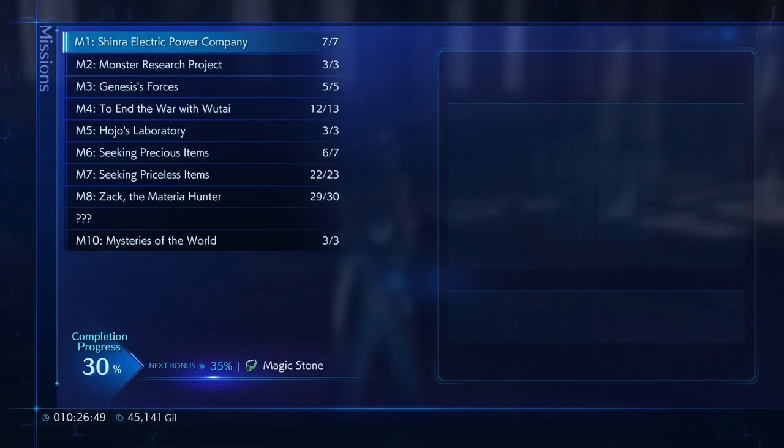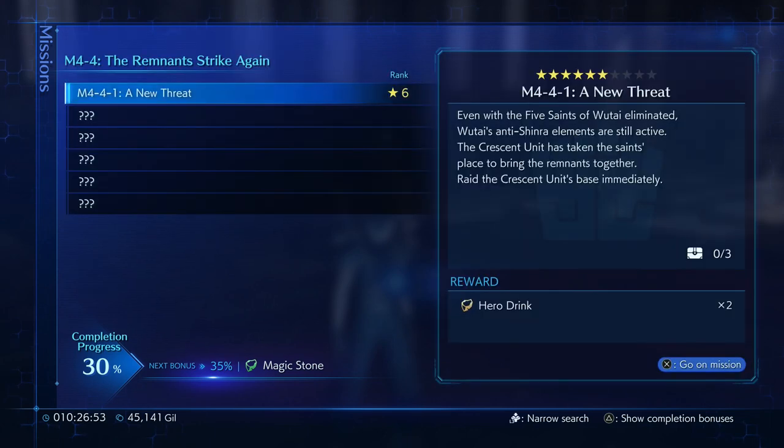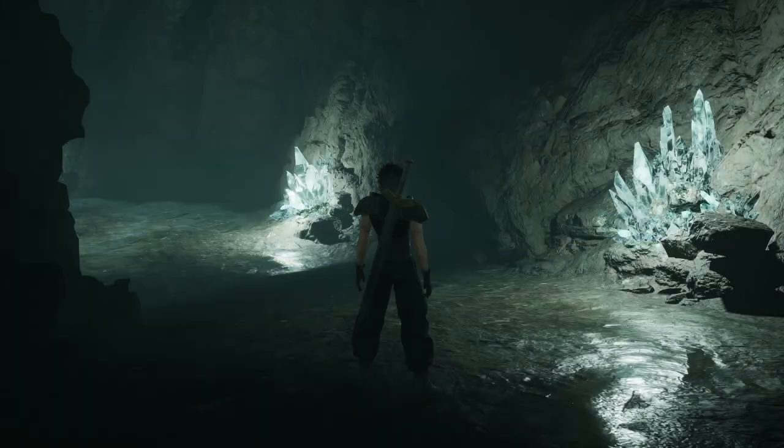Hello everybody, it's Sephirothable 4 for another mission video. Today we're going to be doing a whole load of Wutai stuff, starting with the Remnant Strike again — a new threat. Even with the 5 Saints of Wutai eliminated, the Wutai's anti-Shinra elements are still active. The Crescent Unit has taken the Saints' place to bring the Remnants together. Raid the Crescent Unit's base immediately. And we're going to be spending a lot of time fighting the Crescent Unit.